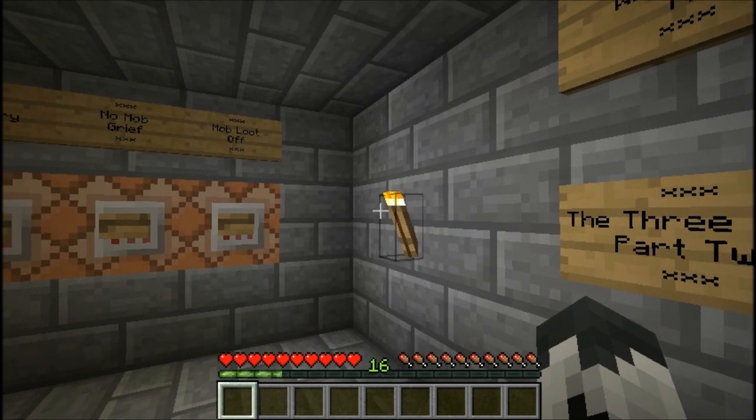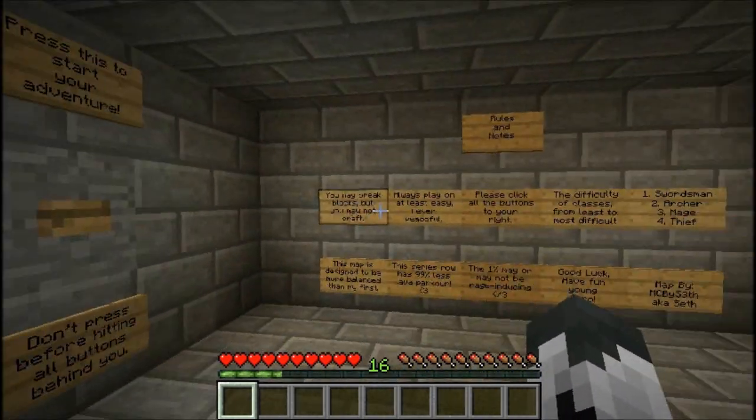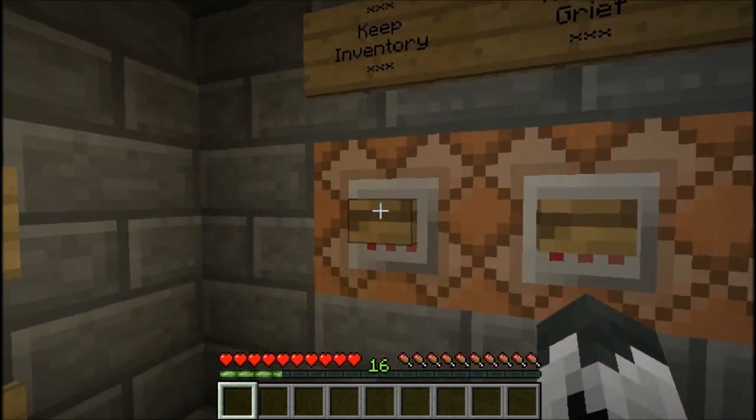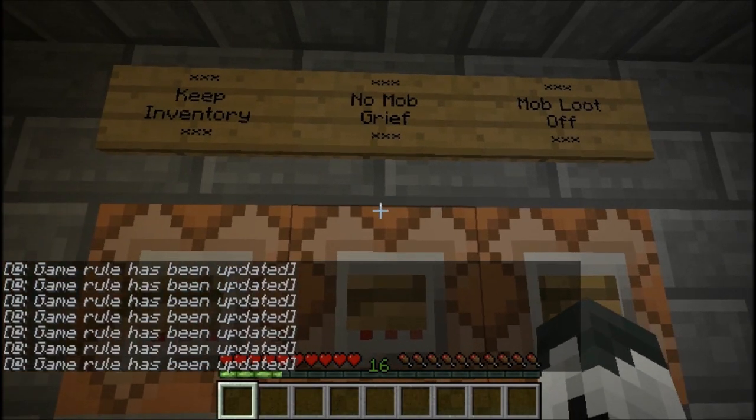So if any of you guys who have had your maps featured want to send me in a sequel, go right ahead and I'll check them out. So we have here: Keep Inventory — great, No Mob Grief, and Mob Loot Off. Awesome.